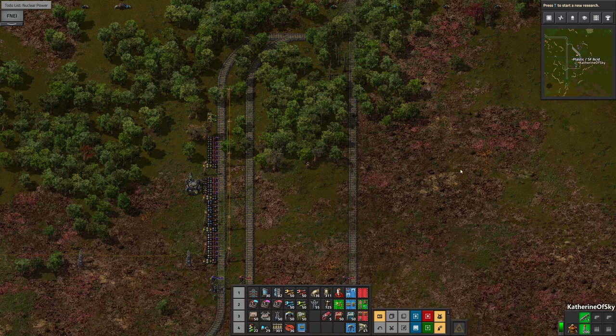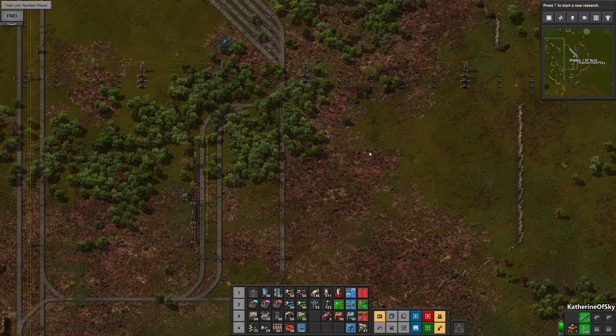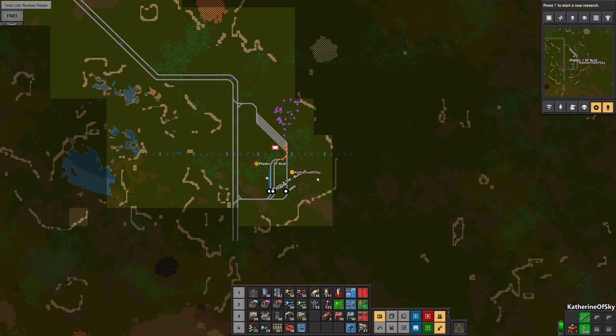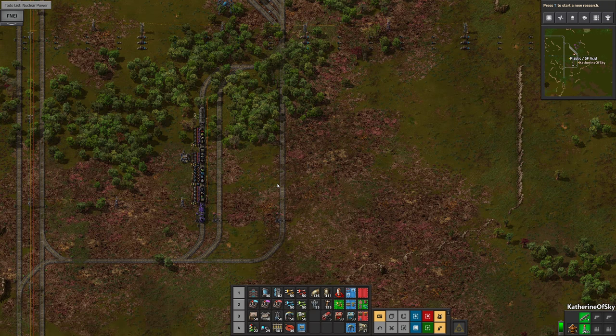Greetings and welcome back to Factorio. I'm Catherine of Skye and I am here at our brand new plastic and sulfuric acid outpost, which is also going to have lubricant.